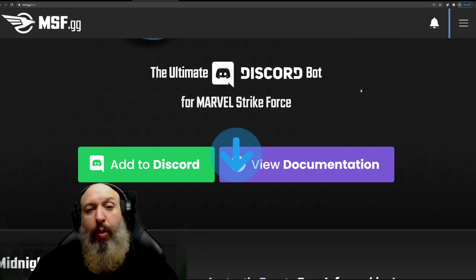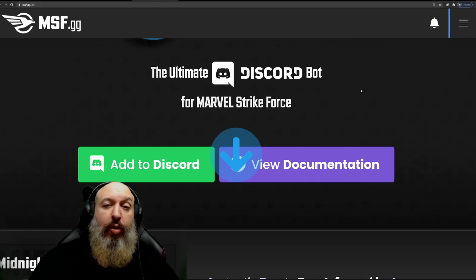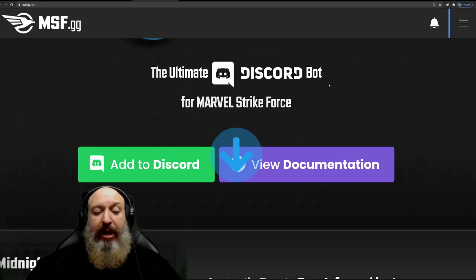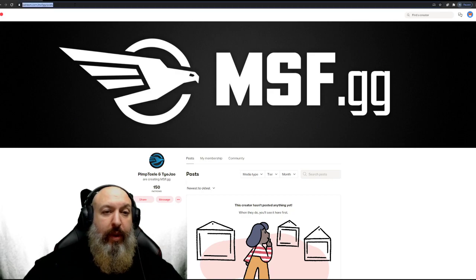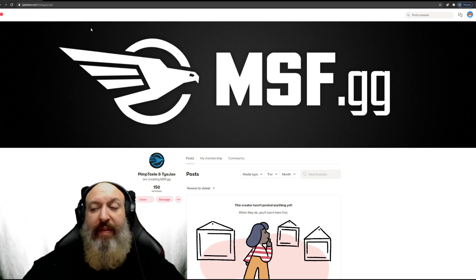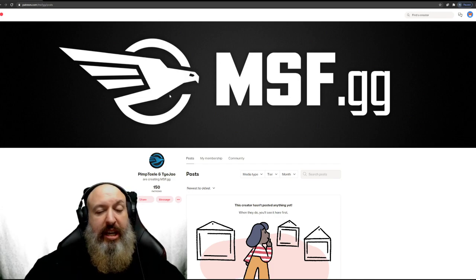There are a couple of ways you can support MSF.GG. When you visit it, you get ads — that ad revenue helps keep the lights on for TJ and Pimp Toxie. However, they also have a Patreon. As a member, I'll put the link in the description. You'll have access to your own account where you can do some database management and put your own information in. Once it's linked to your email, it will allow you to access the site without ads.